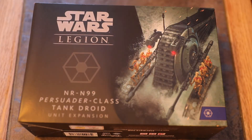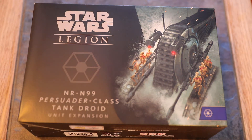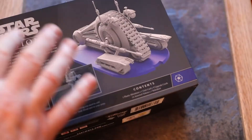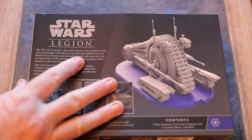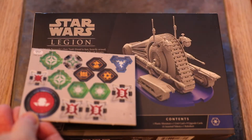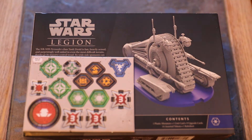Next we've got the NRN-99 Persuader Class Tank Droid — which Ian successfully spotted in one of the movies. This is a CIS heavy unit at 145 points for one model without any upgrades. It's classed as a ground vehicle. It has 11 hit points with a damage threshold of 7, and its defence is white surge to block. It has a speed of one.